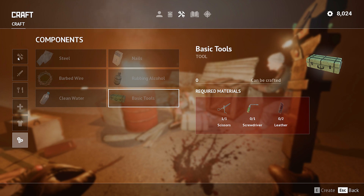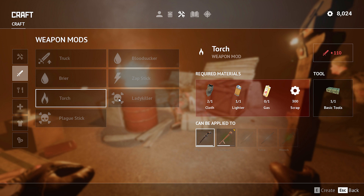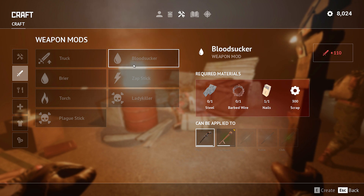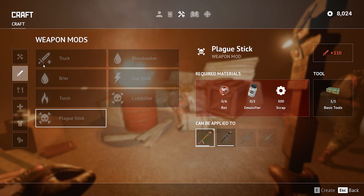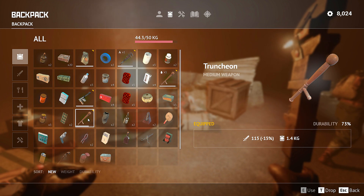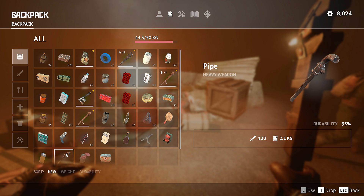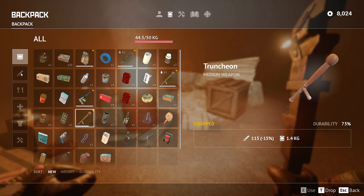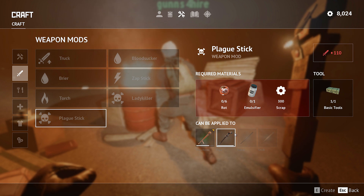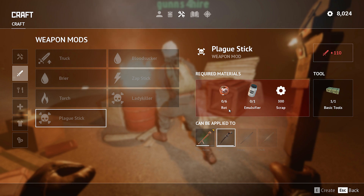I could take that and put a different mod on it now. What other mods do I have for the Trenchian? I have a baton that's like 190 base damage. They all add about 110 to whatever it is. Oh, you think the bunker is in that area there? It'd be better to apply the plague stick to the pipe, because the pipe is 120 to start. So if you did plague stick to the pipe it would take it up... heating up! Six rotten apples and one emulsifier — now I know what I need the emulsifier for: to make a plague stick.